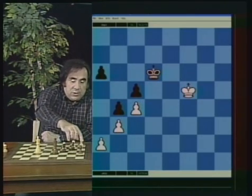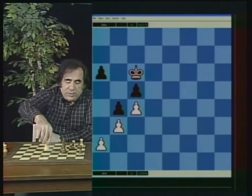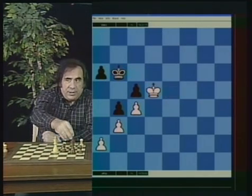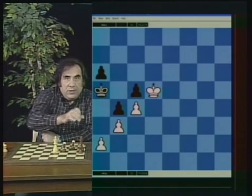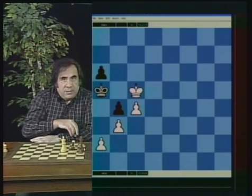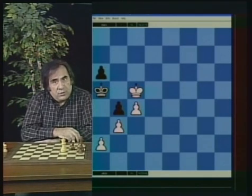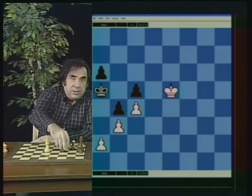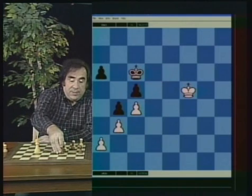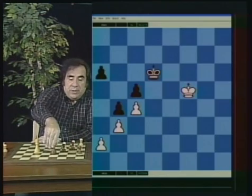The secret is to keep the pawn on a6. Black goes simply King c6, then after King e5 — King b6, King d5. And here is the idea of the defense: King to a5. You see, if white plays King to c5, this is stalemate and it's a draw. So this is a drawing position because of an unusual stalemate setup for black — pawn on a6 and king on a5. This is a draw.